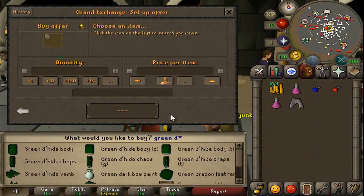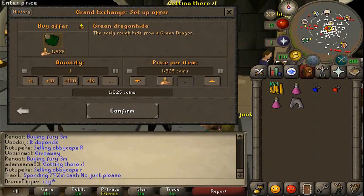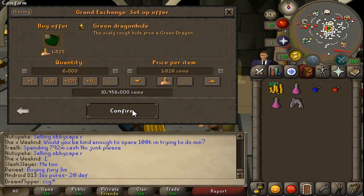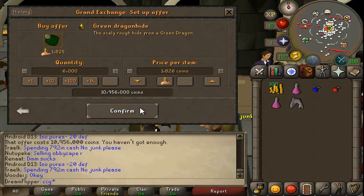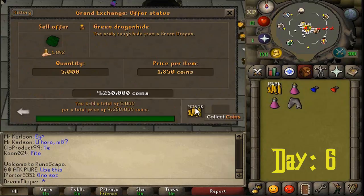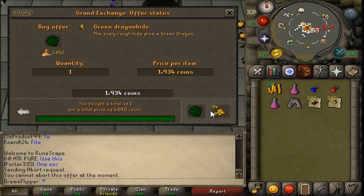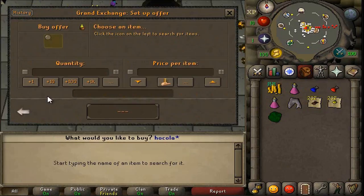Last up we're going to do the Green Dragonhide. It only has a 20 GP margin and it is a 2,000 GP item, but these should be very quick. We'll see how much we can make — we'll go for 5,000. The Chocolate Dust and the Gold Amulets were kind of weird items — they did not work at all. We only really got the Green Dragonhides, which did work pretty decently. We got a 24 GP margin on each one, and 5,000 of those gives us 120K. We didn't get a substantial amount of either the Chocolate Dust or Gold Amulets, so it's pretty negligible.